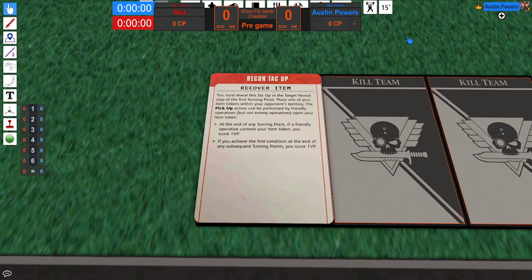One thing I've noticed is this is a relatively easy TACOP to score. However, there are some tricks that can make your play more efficient. So this is a Recon TACOP called Recover Item. You must reveal this TACOP in the target reveal step of the first turning point. Place one of your item tokens within your opponent's territory. The pickup action can be performed by friendly operatives but not by enemy operatives upon your item token. At the end of any turning point, if a friendly operative controls your item token, you score one point. If you achieve the first condition at the end of any subsequent turning points, you score one.